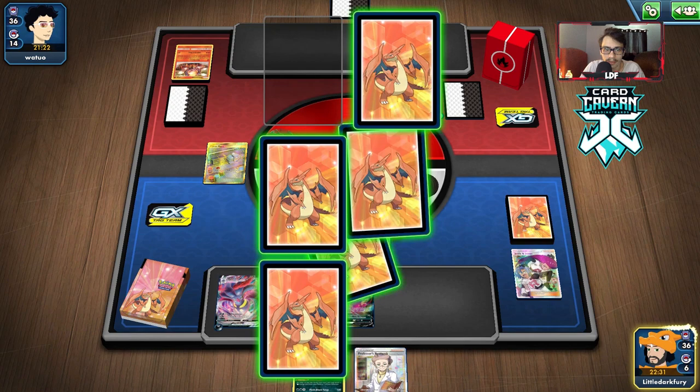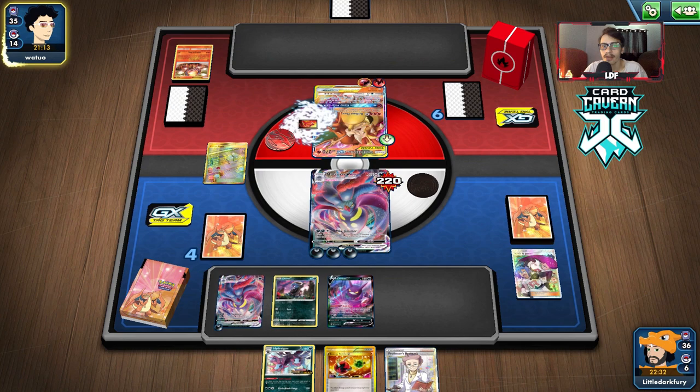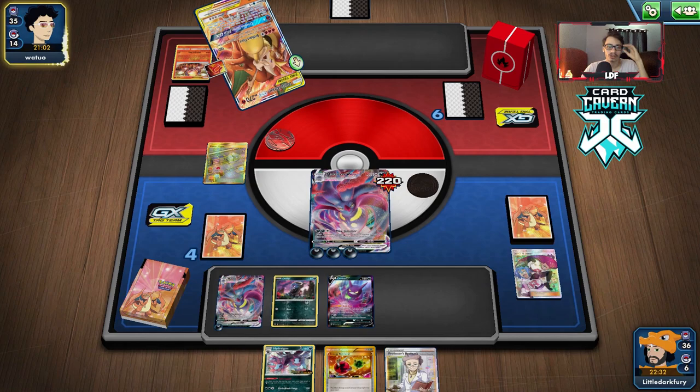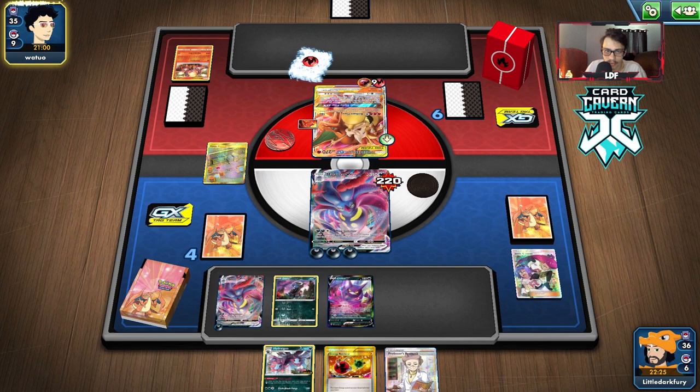I think we've got them. The Jesse and James Malamar lock is real — they're playing a deck that probably doesn't like to see this at all. They don't have any way to get out of this. They drew a Burning Scarf so we've got them in top-deck mode. They're going for Crimson Flame Pillar, attaching five energies — they can knock me out next turn. We need to not whiff an energy, or draw Rare Candy and Hydrigan to attack without manually attaching.